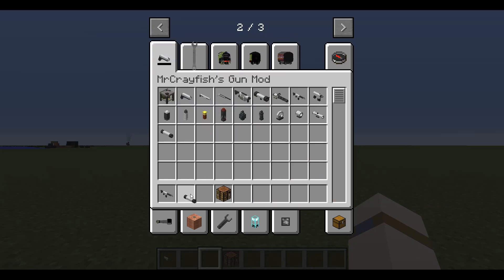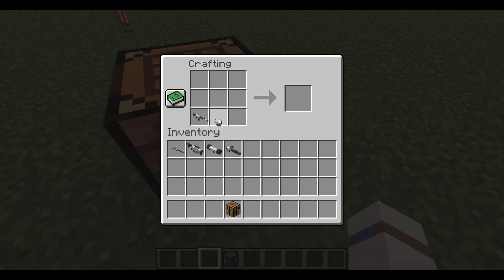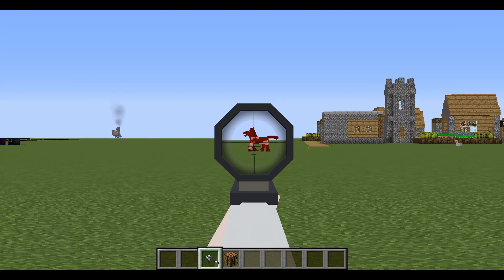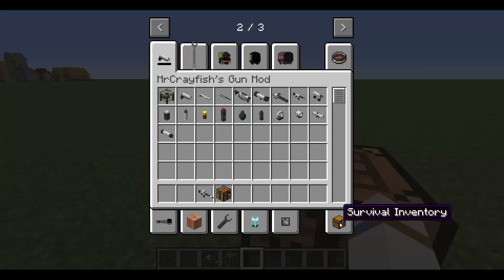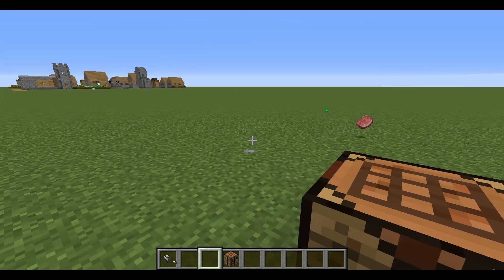Some people add a silencer to their assault rifles and a scope or red dot — whatever you prefer — and you can do that. Makes them look really tactical, which I find really cool.